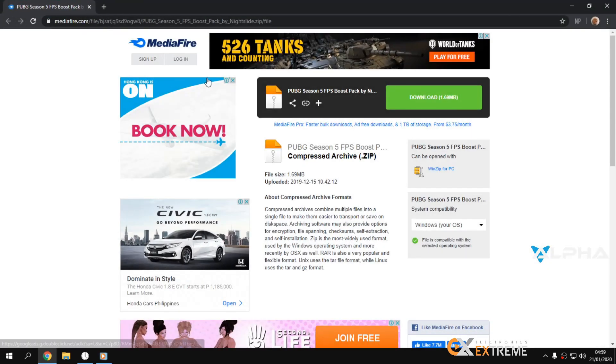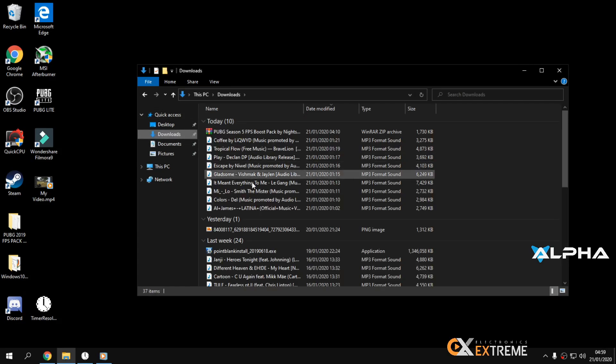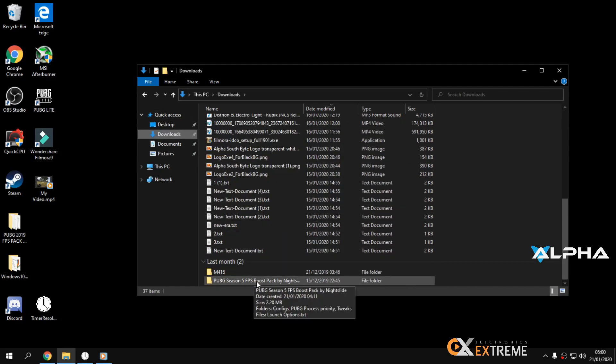First, I'll put the download link in the description. Download the PUBG Optimize Season 5 file from there. Once downloaded, extract it into files.